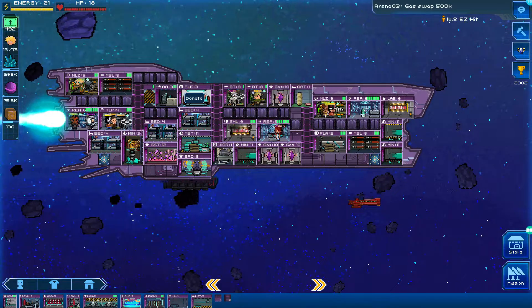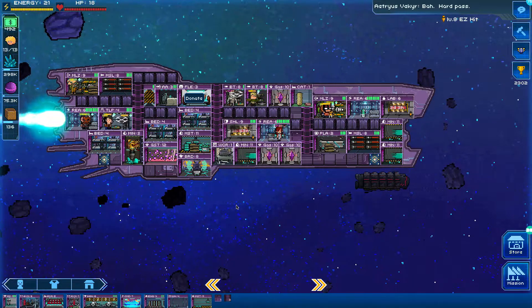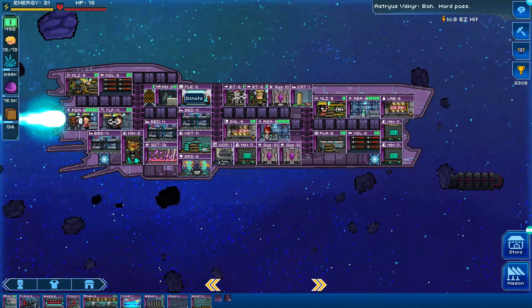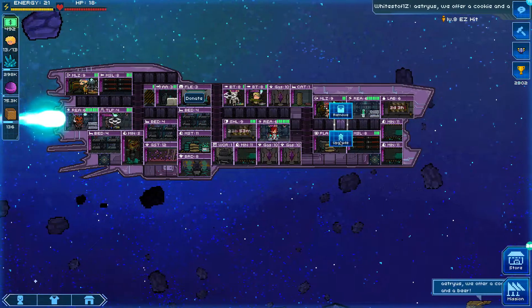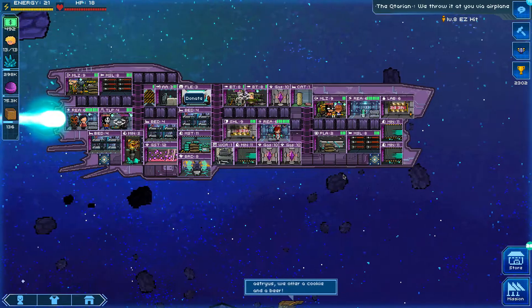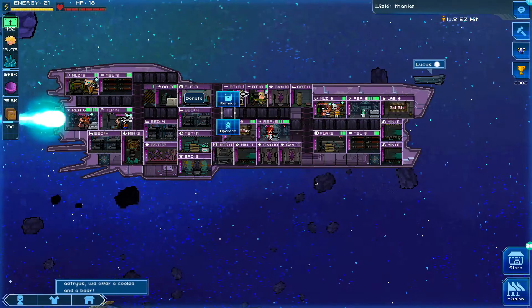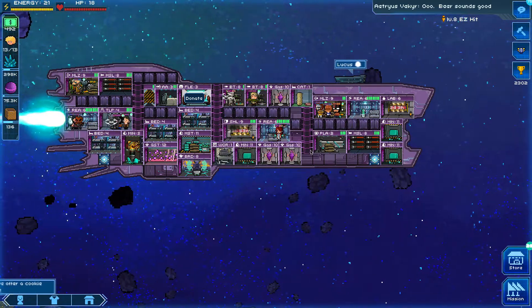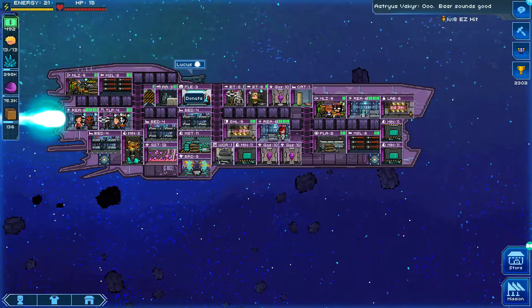I grabbed a cat room to experiment with having a larger crew - bigger crew equals victory. I still have the mineral extractor alongside the others because I can't get minerals fast enough. The elevator upgrade costs 500 and armor upgrades are 120 each. Turbo lifts are actually more important for me because they help my crew move around the ship as fast as possible.